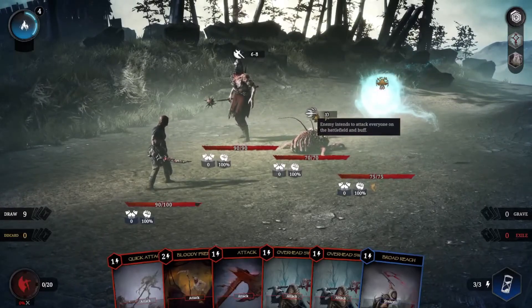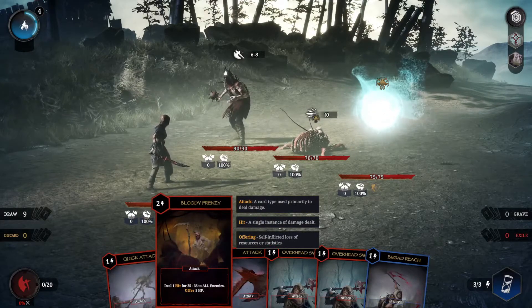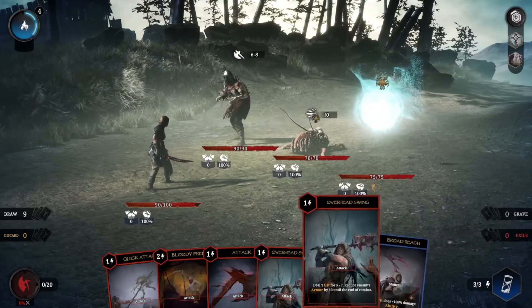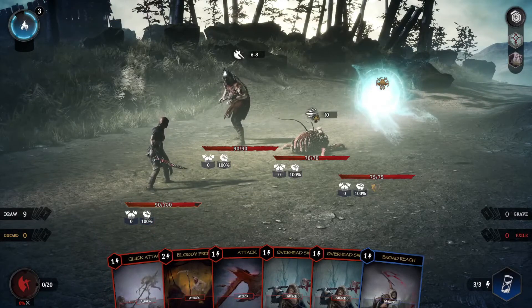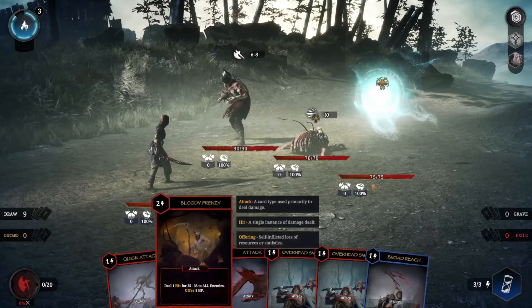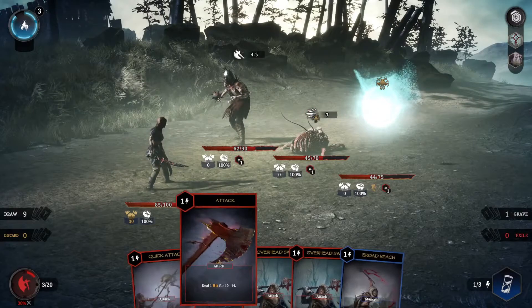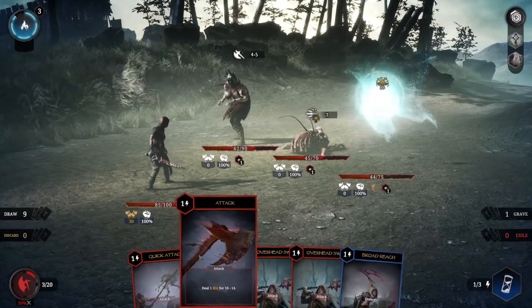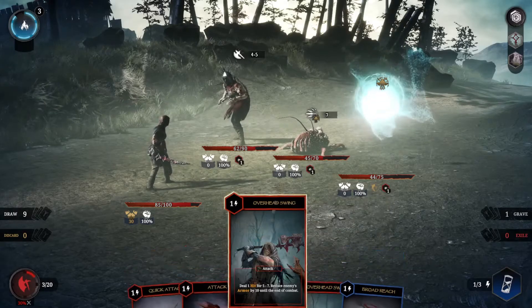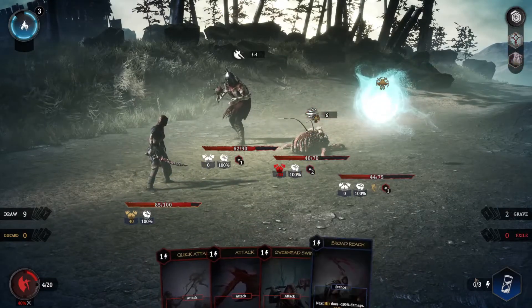Oh, I didn't even see what that was. There's the buff — 135. Gonna take two though. I don't have any block anyway, so let's burn one more just in case. 25 to 35. I'll draw a card because this is gonna be the end of the round anyway. Best we could do, eh?